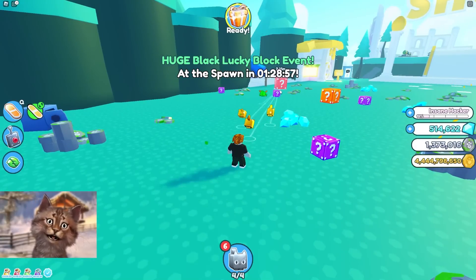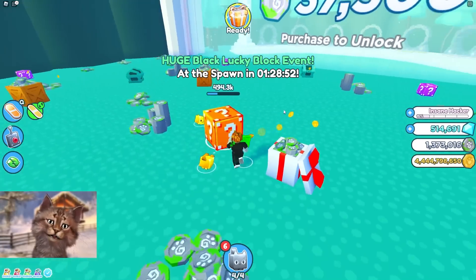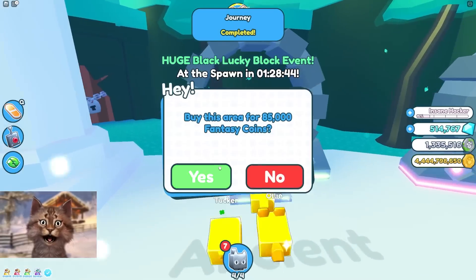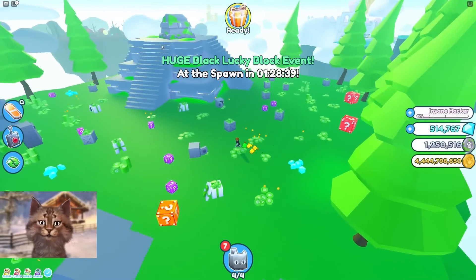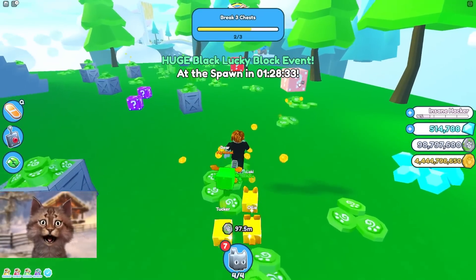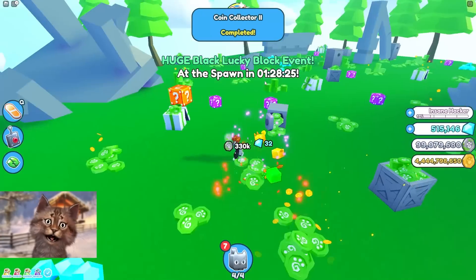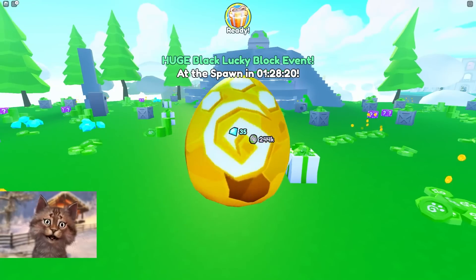There's zero chance I can break it by myself — I'm just too weak. Even with this mythical pet, I'm not strong enough. Alright, let's unlock this. In here we can get a rainbow — bro, where's the rainbow lucky block? We've been looking for this rainbow lucky block and it's not showing up anywhere. It's like it's hidden from us — it doesn't wanna show up.